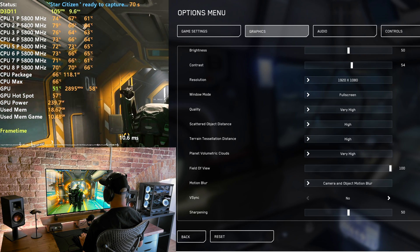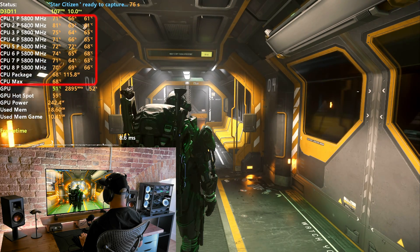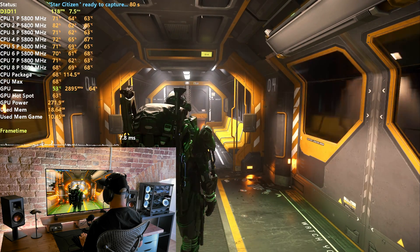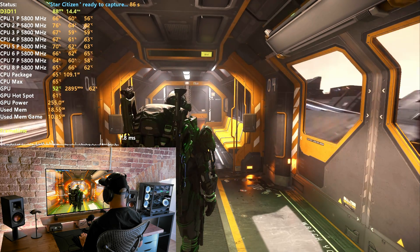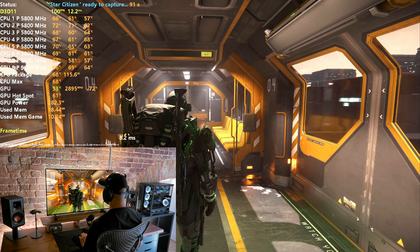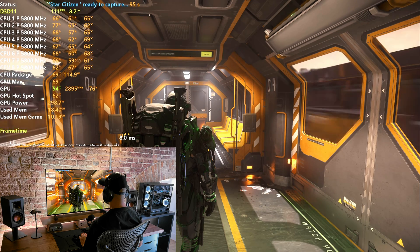We're only testing 1080p, with all settings at the highest including very high clouds. We are running an i9-13900K with all cores at 5.8 GHz, with Hyper-Threading and E-cores off, as recommended from online articles highlighting that this would reduce stutters and improve performance. To capture the results, we're using CapframeX, which is a very powerful benchmarking tool that captures all the data you need to analyze.